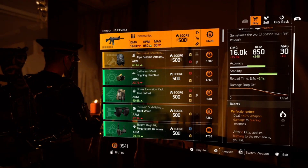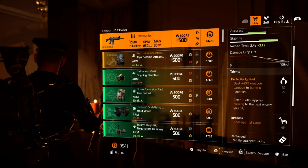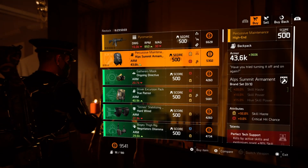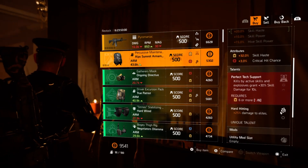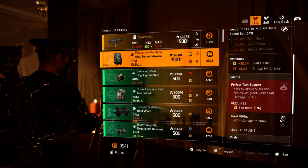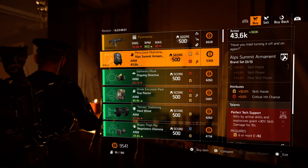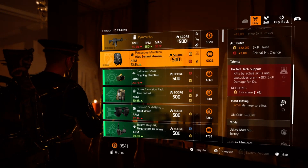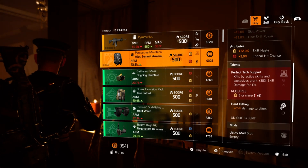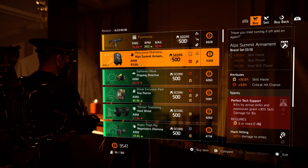Pyromaniac — perfectly ignited, distance recharged, not too shabby. And then a Percussive Maintenance, which is the perfect tech support. It comes on ALP Summit with crit chance 32, skill haste, hard hitting, utility, and another utility. So if you're looking for a more specifically PvE type backpack, just because of the hard hitting that's already on it and the attributes on it, yeah, that's a good PvE backpack.